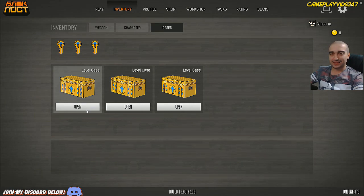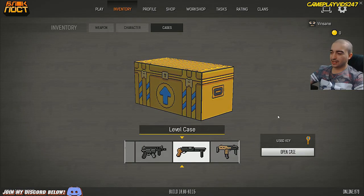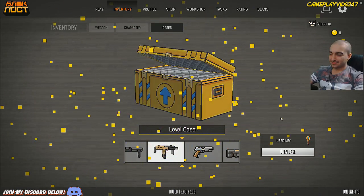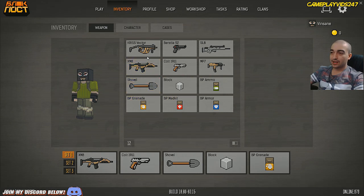Hopefully you'll watch this video all the way to the end — it will help the channel grow. Let's go. Level case, open up. Come on, give me a good gun. All I want is a decent weapon, finally. MP7! That could be good for close quarters, alright? I'll take that.